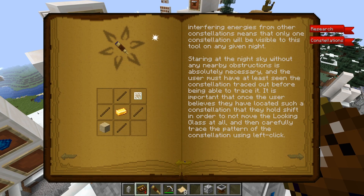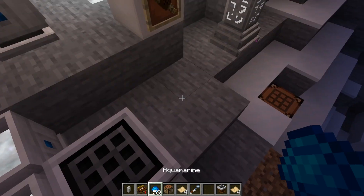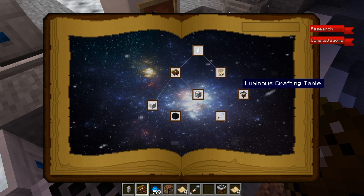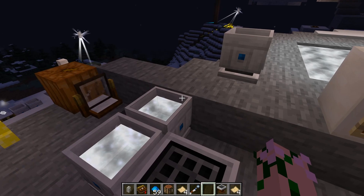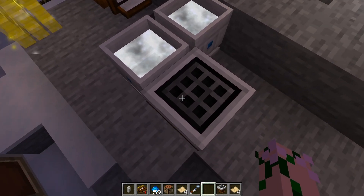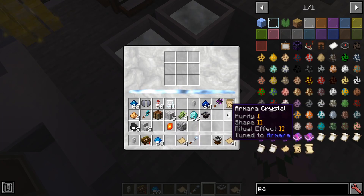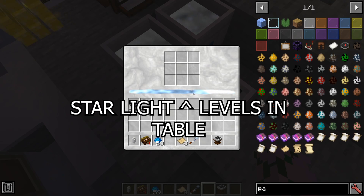Most of these new things will require the luminous crafting table to make. Now this table works a little bit differently than a normal crafting table, and the Astral Tome will tell you as much in the discovery section when you click on the luminous crafting table. The Astral Tome has all the mod's information in it so it's worthwhile reading. So with this table — it runs off starlight to craft things and put them together. This means it only works at night and it has to be higher up for the starlight to actually reach it, so you can't have it low on the ground or in a valley.